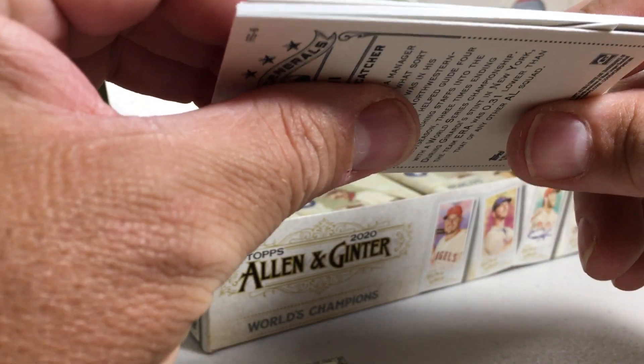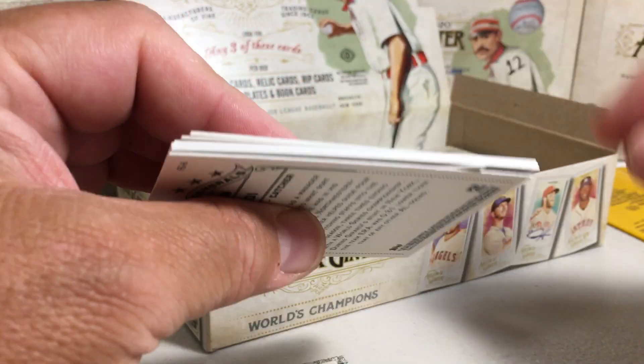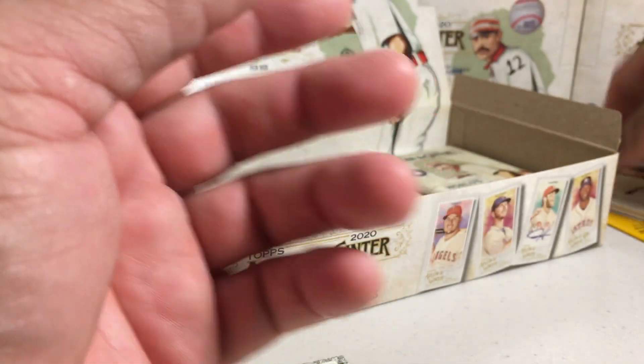There's a hit — there's a hit, that seems kind of thick. Compared to like... I bet that might be a rip card — it seems thicker than a relic card. So let's set that up there. We haven't hit a rip card in this case, so that would be awesome.